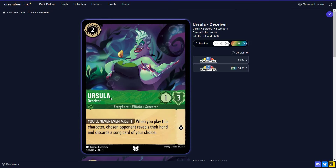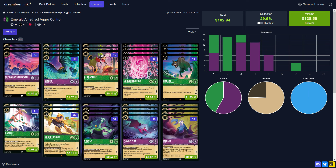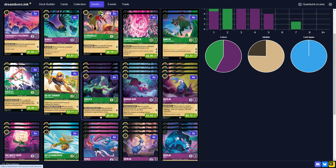Next up, four Ursula Deceiver. There was a time where I was considering cutting this card from Emerald lists because Songs have really been cut back in a lot of decks. That being said, it still has tremendous value. Steel Song is still around, still a powerful deck, and one of the decks that does give Emerald Amethyst some trouble, especially if they're playing Colquhoun. We're also seeing Ruby Sapphire go back to How Far I'll Go with Fishbone Quill, so this card still has utility.